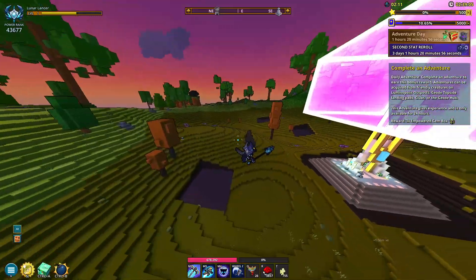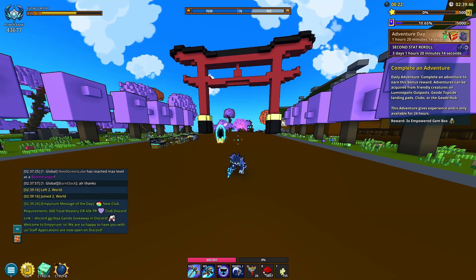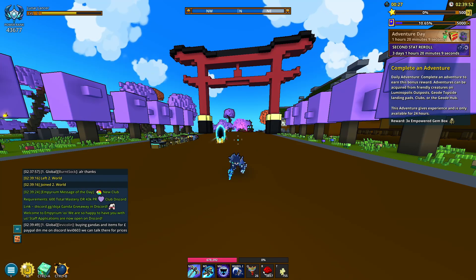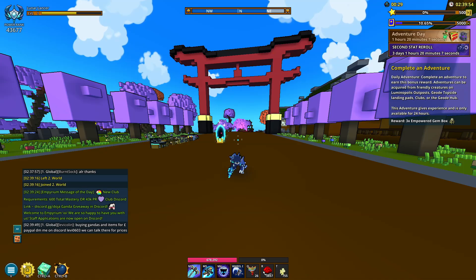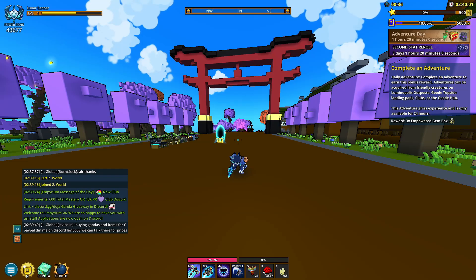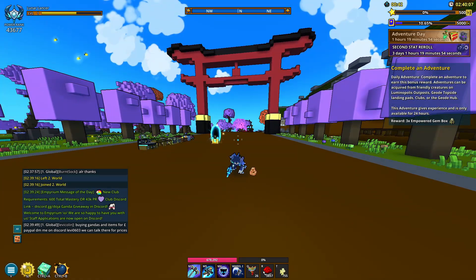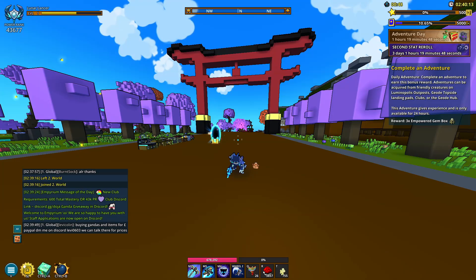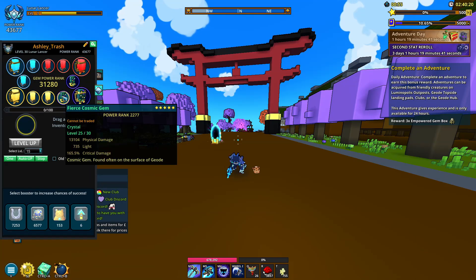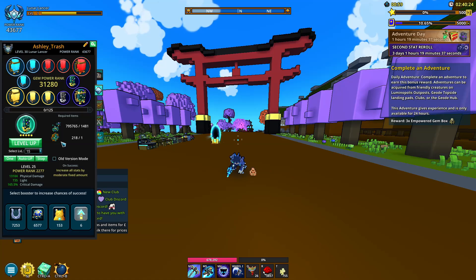Now before I talk about anything, when you have a game like Trove you have so many things to worry about — power rank, mastery, XP levels. There are so many things to focus on, it's kind of hard to decide what you're supposed to be spending your flux on. At some point you might want to focus on power rank, so you can use that flux on your gems because leveling up your gems is going to cost a little bit of flux.